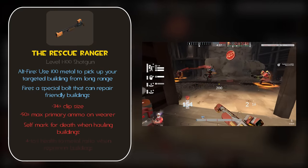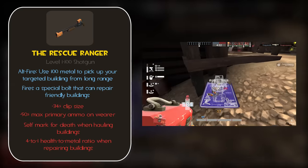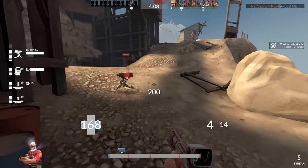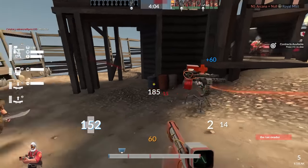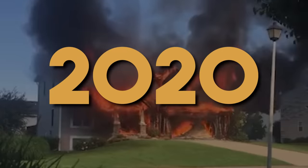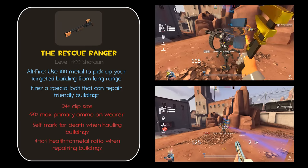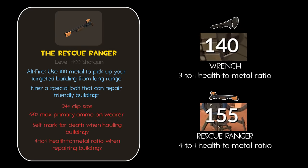For some reason, the stats list a downside that you spend metal at a 4 to 1 health to metal ratio when repairing your buildings using bolts, but to be honest, this really isn't a downside at all. Maybe compared to how the Rescue Ranger used to work, where you could heal your buildings with bolts for free, it could be considered a downside, but that's in the past. It is current year. A 4 to 1 health to metal ratio is a pretty good deal — it's literally cheaper to heal your buildings with the Rescue Ranger than it is to heal them with your wrench.